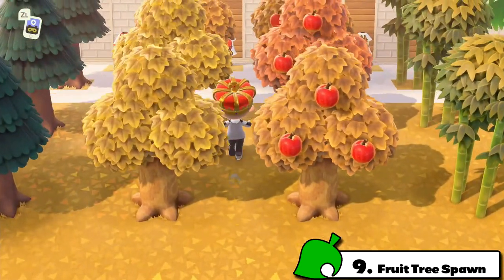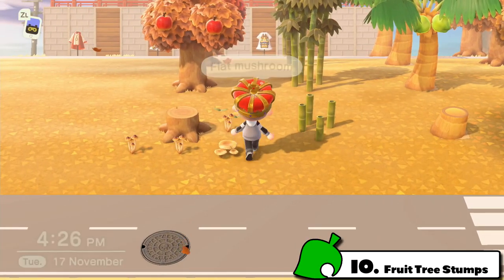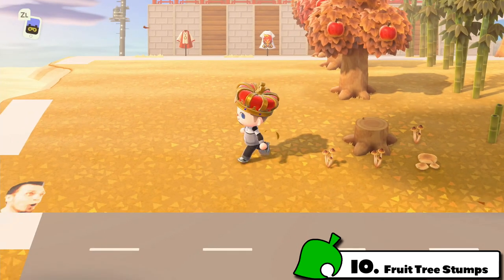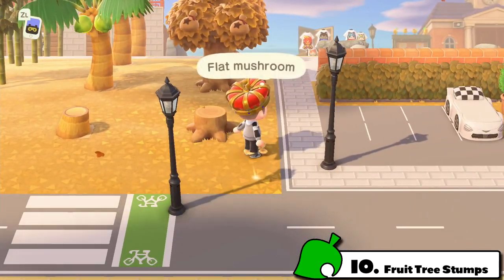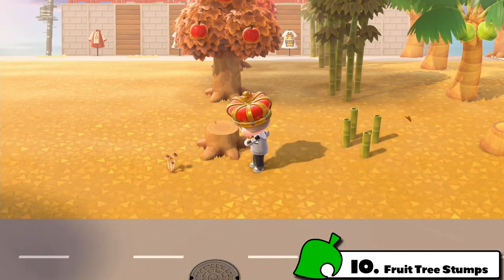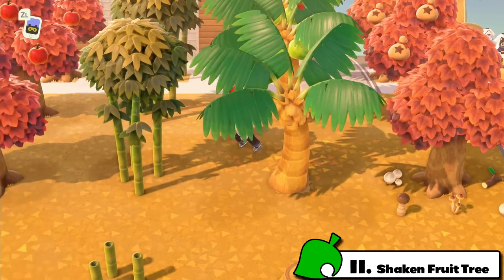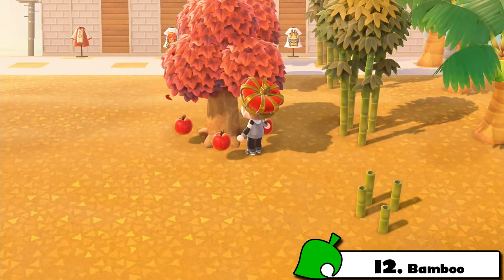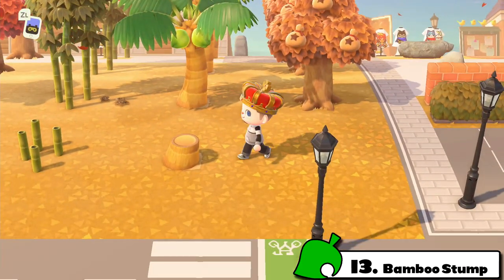Fact number nine: can a fruit tree spawn mushrooms? The answer is no. Fact number ten: fruit stumps can indeed spawn mushrooms. When you chop down a fruit tree, it's coded as a hardwood stump, so if you have a bunch of trees in your orchard, chop a few down and you'll be ready to spawn some mushrooms. Fact number eleven: you cannot spawn mushrooms on a shaken fruit tree — that just doesn't happen. Fact number twelve: can bamboo spawn mushrooms? Unfortunately, the answer is no.